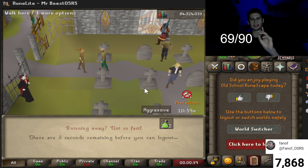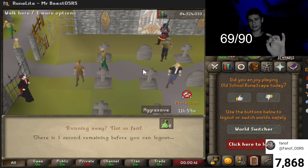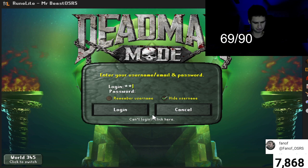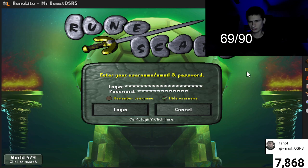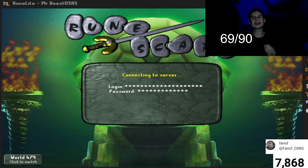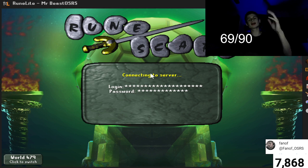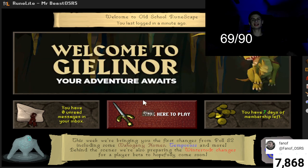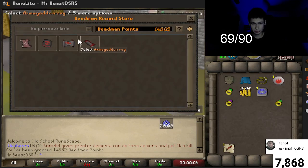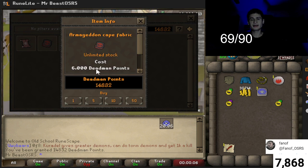Let's see how much we can get for these insignias, or whatever they're called. I think they're called the Armageddon — yeah, the Armageddon. From what I've been told, the Armageddon cape fabric currently goes for the most.